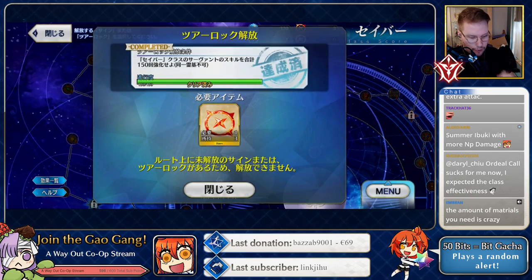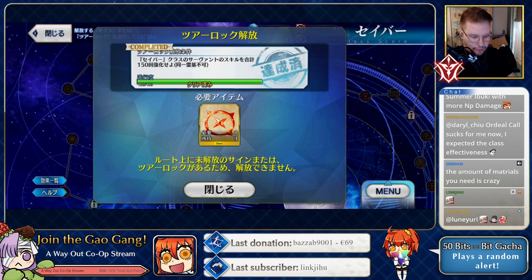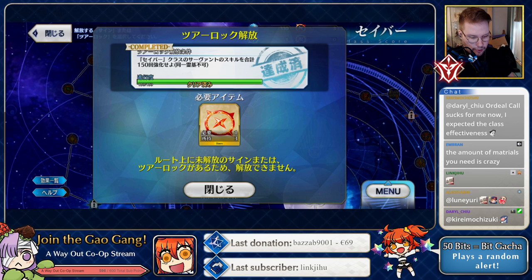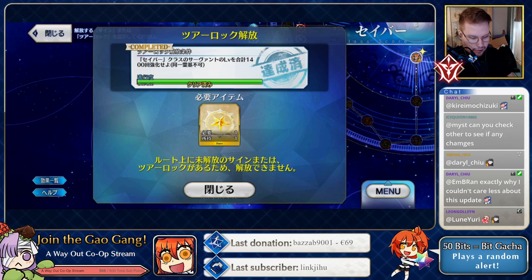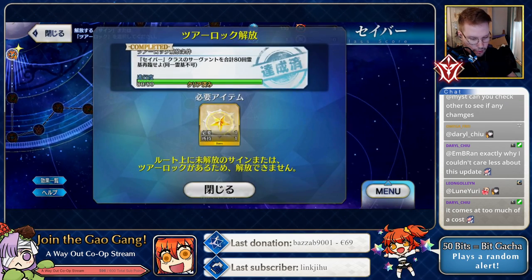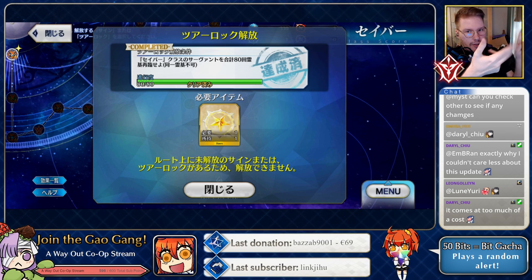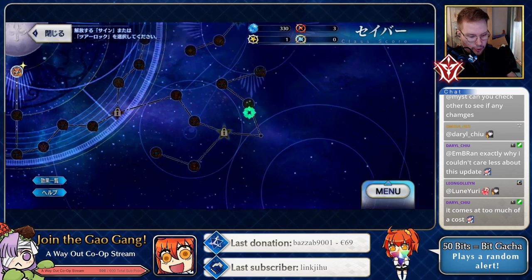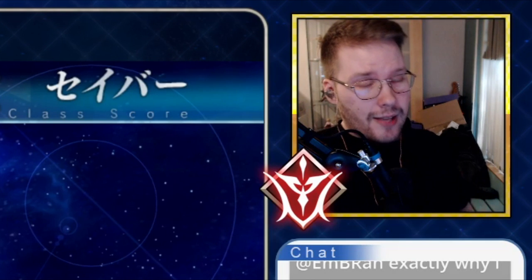The left side has different unlock missions — these are skill levels of Saber servants, and it says dupes don't count. So there are bond levels, skill levels, servant levels, and ascensions — those are the four corners with the unlock missions. Remember when they said they wanted you to keep maxing servants? This was probably another reason for that.